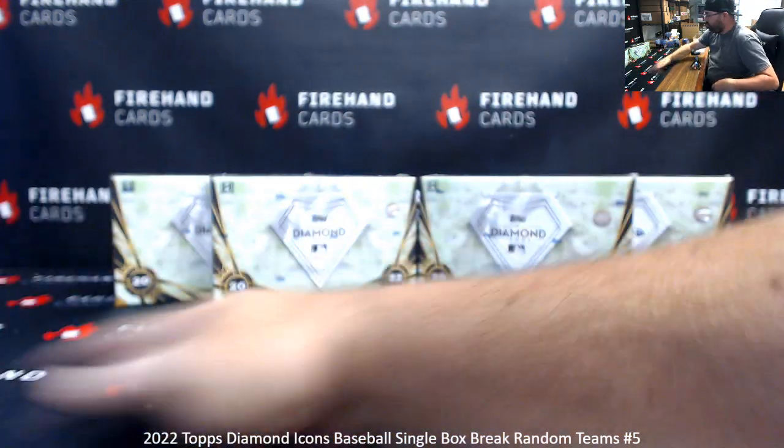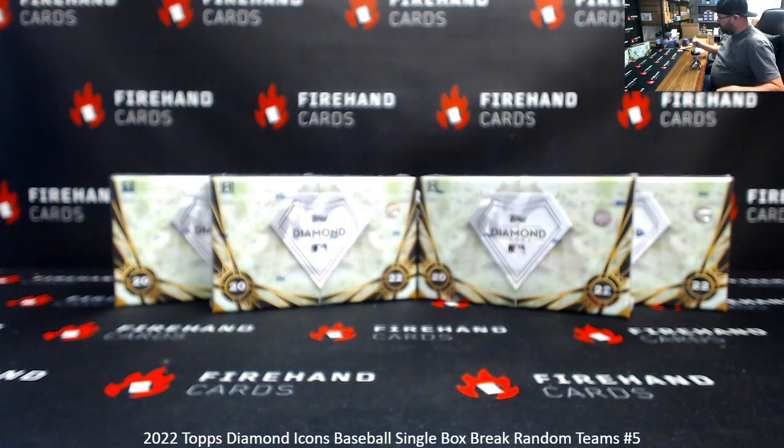We'll number the boxes left to right: one, two, three, and four. We use Roll the Dice every time we randomize a list of participants, teams, and boxes. This is a 28-spot break with two combos. Good luck.